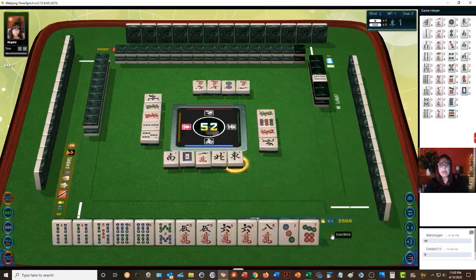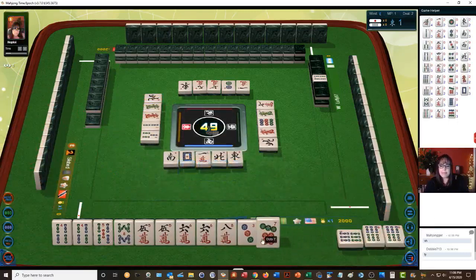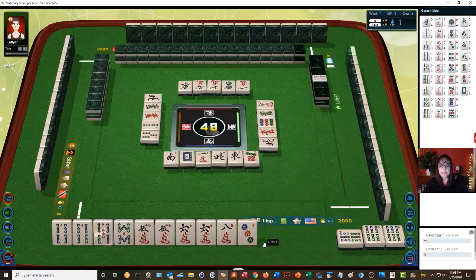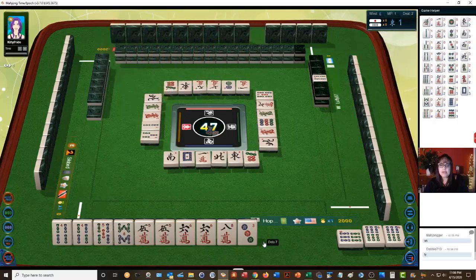I'd rather pon. East wind toy toy — all pon, toy toy and tan yow, all pon and tan yow. All pon I think is two han. Six bamboos — okay let's pon. We do need a pair still. The four bam might be our pair — it'd be nice to pair up the five bam because that's dora and it was just discarded.